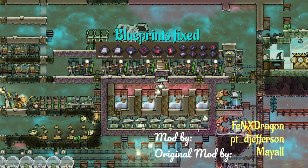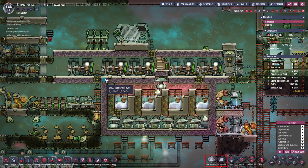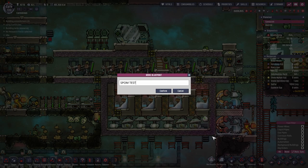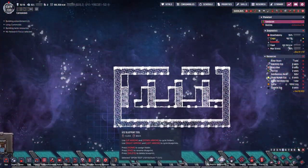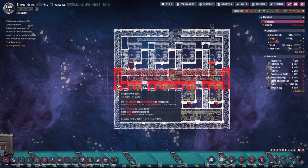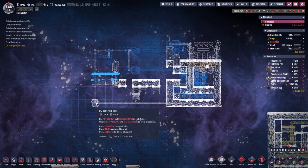The third and final mod is the Blueprints Fixed mod, made by the same people. After clicking on the Create Blueprint tool, you can mark an area, give it a name, copy it by pressing the Use Blueprint button and then place it anywhere inside of your base or outside. And while you are in the Placing Blueprint mode, you can cycle through all of your blueprints.